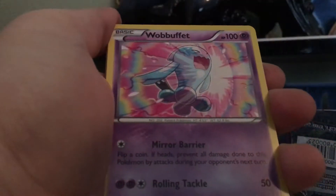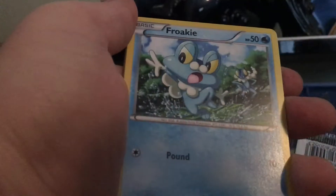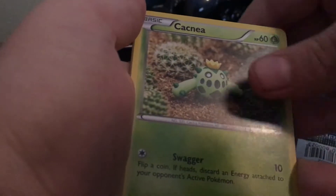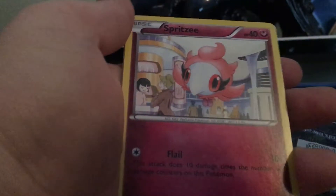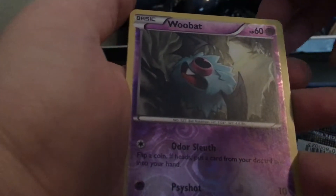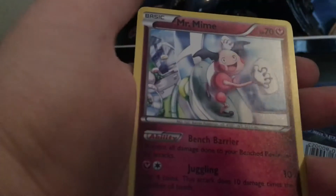Robodeer, Hobbuffet, Cacturn, Zoryu, Crokey, Snover, Cachnea, Spritsy, and our rare — our hollow is a Ruppet, and we got a Mr. Mum.